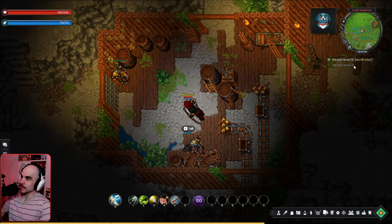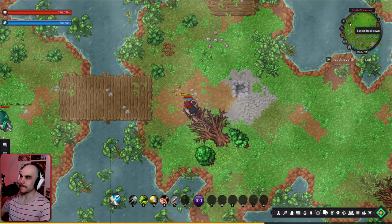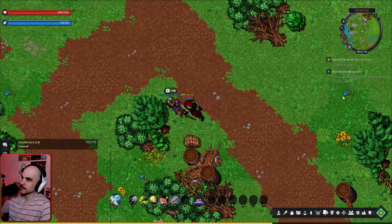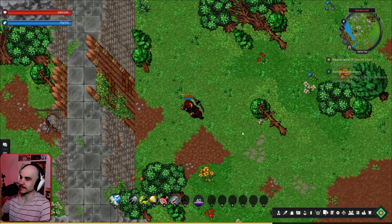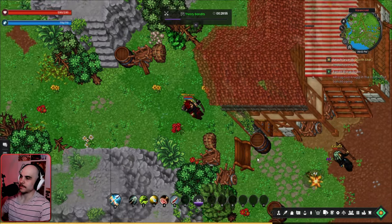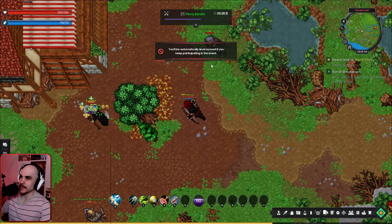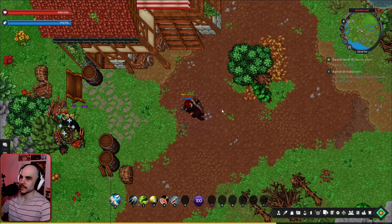With no more quests, our goal is to reach level 15. We pick up the Bandit Breakdown quest — finally something we're good at, murder! We have to kill Captain Crook in the northwest bandit camp. There's also a public event nearby called Thirsty Bandits. We participate and get auto-level-synced. The event is completed pretty quickly.